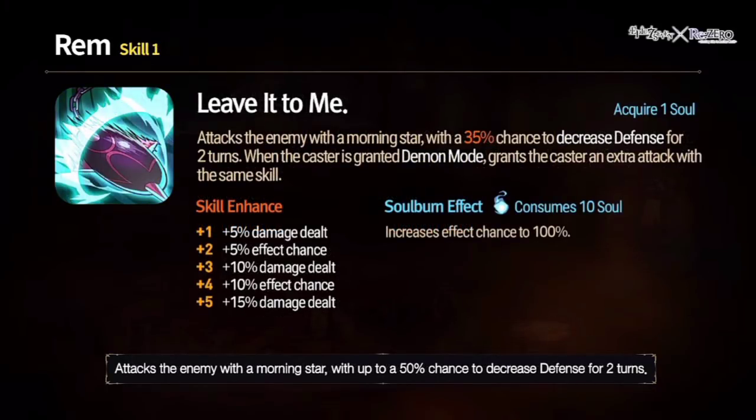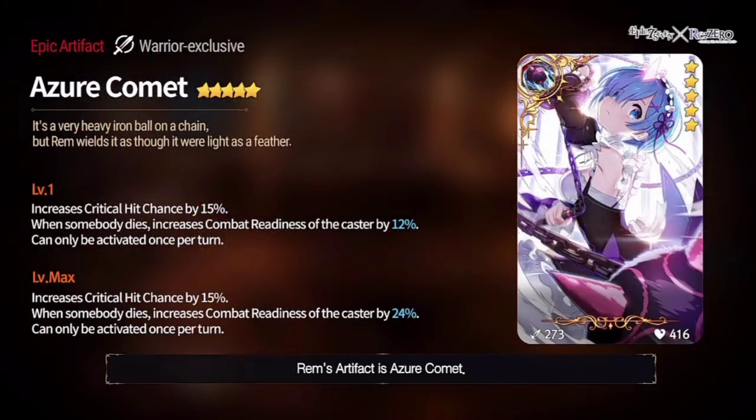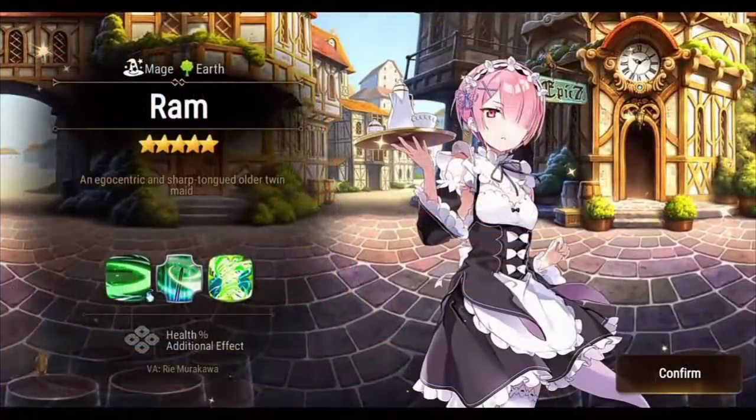Skill 1: 50% chance to decrease defense for two turns, and when she's in Demon Mode she gets an extra attack with the same skill. Soul burn for 10 souls gives 100% chance to defense break. The artifact gives static 15% crit chance, and if someone dies, combat readiness increases between 18 to 24 depending on limit breaks, activates once per turn. Rem is available as a limited summon on August 5th — I'm so hyped to showcase all these heroes.